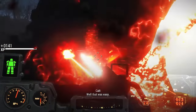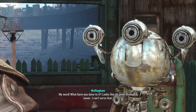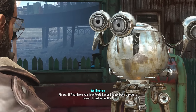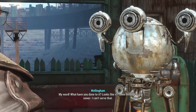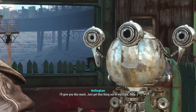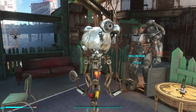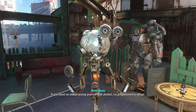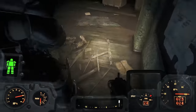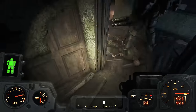You can then take the stolen egg back to Wellingham, but he responds differently: 'My word. What have you done to it? It's like it's been through a sewer. I can't serve that. I'll give you this much. Get that thing out of my sight.' You don't get as much money, and you don't learn the Deathclaw Wellingham cooking recipe. However, you do learn the Deathclaw omelet recipe.